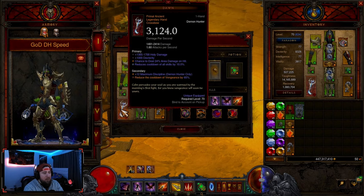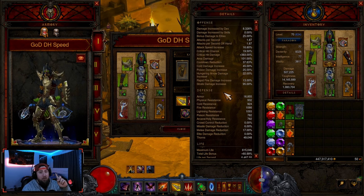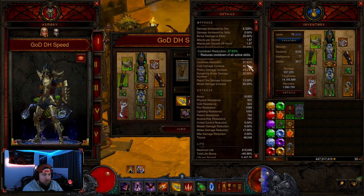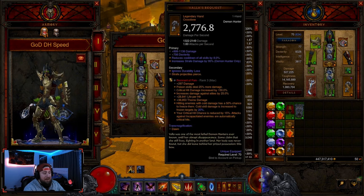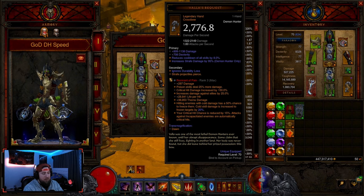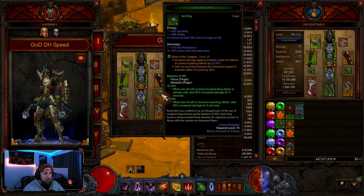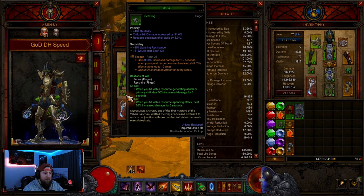Then of course we have to go with Dawn. The reason we're going with Dawn is because we're reducing the cooldown of Vengeance by 65%. We need a huge cooldown percentage in order to have 100% uptime on Vengeance — super easy to do. As long as you get to about 37% cooldown in totality from all your gear, you'll have 100% uptime with a maximum Dawn at 65%. In the other slot, I like Vala's Bequest because it allows all strafe projectiles to pierce. The gems we're going with are Simplicity's Strength for even more primary skill damage, then Bane of the Trapped — the best gem in the game — and then Taeguk for even more damage.